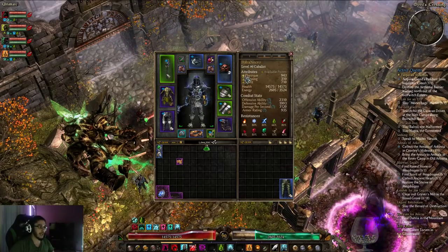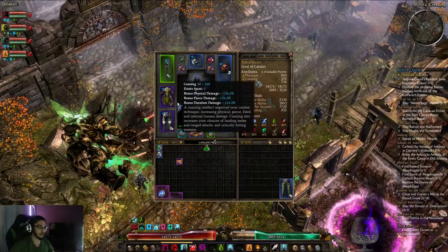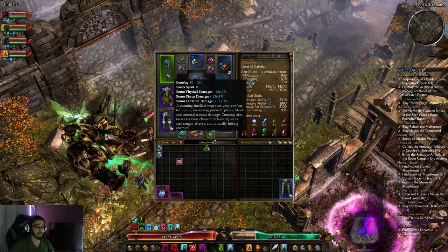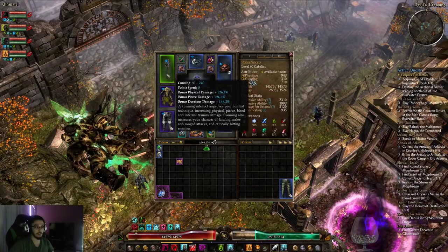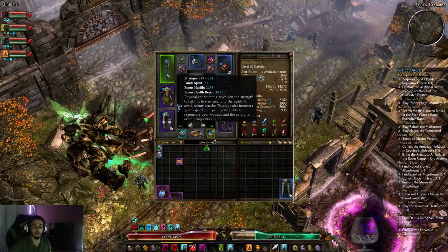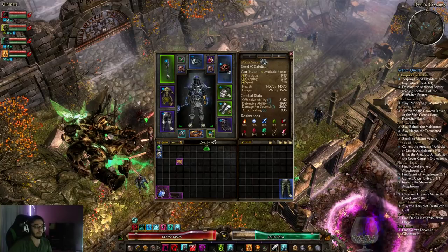In terms of stat allocation — I know this is a very hot question. Go into Physique and Spirit. There's no need for Cunning. The only reason you would ever want Spirit or Cunning in a build like this is because of gear requirements. You're not playing a caster, you don't need Spirit. You're not a crit build and you don't need accuracy, so you don't need Cunning. So Physique is the only thing you use — every single point should be put into Physique, except for what you need for gear requirements.